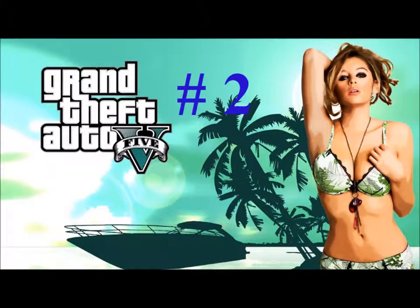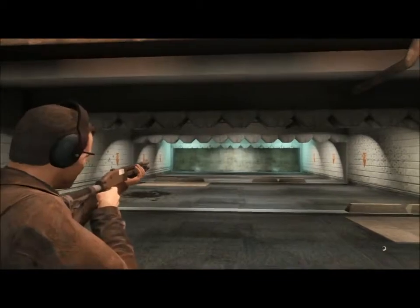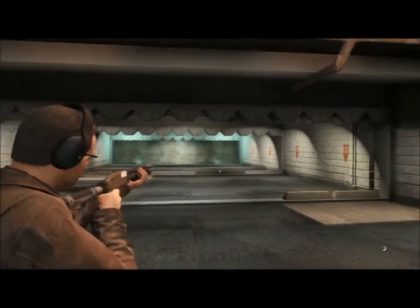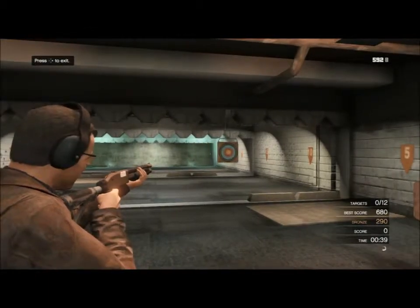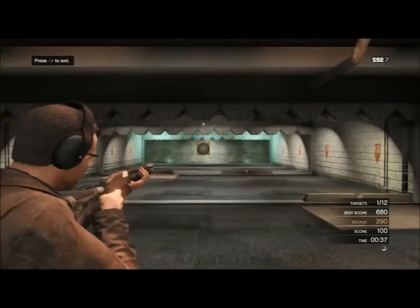For challenge number two, this is more about accuracy than points. What you want to do is hit the targets that are closest to you — they're going to be moving back and forth and left to right, so aim for those nearest targets.